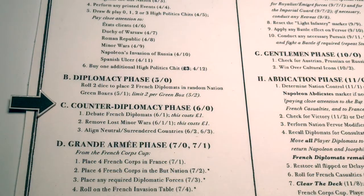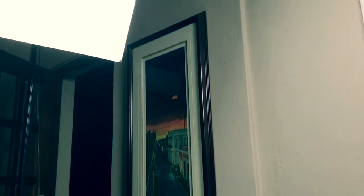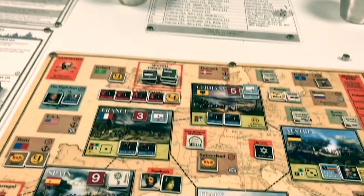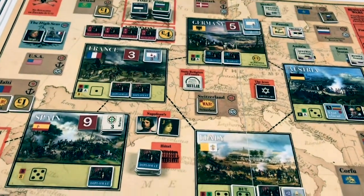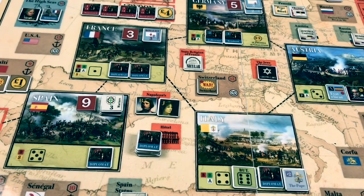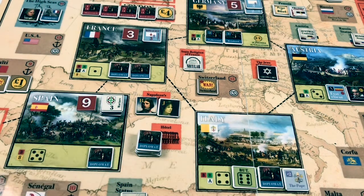On to the counter-diplomacy phase. We debate French diplomats, and each diplomat we send costs one pound. We now have lights from the extension cord again. How many diplomats do we send and to what nations? We know that because Italy is the boot nation, the French are going to send at least four corps there, so Italy is going to be heavily reinforced. We have to take it because it is the boot nation in order to advance the abdication level — there's no running away from that fact.